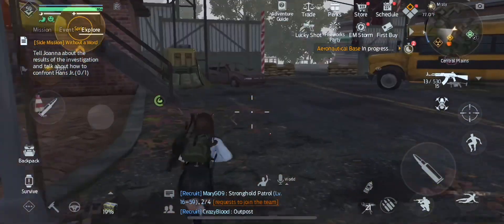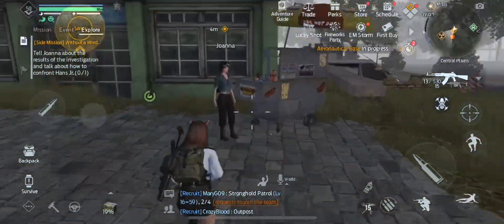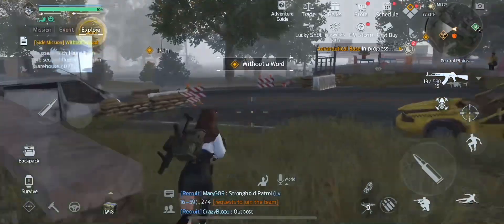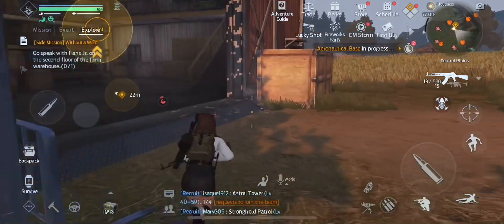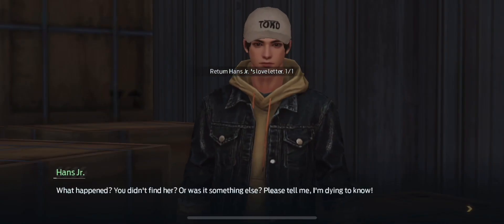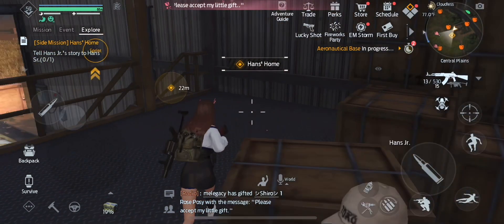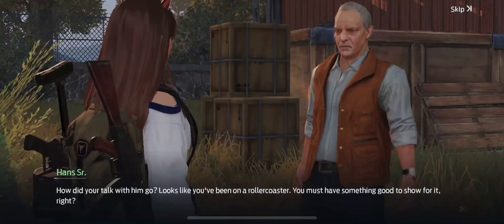Now we have to run back and go talk to Joanna again. Then we're going to run back and give Hans Jr. his love letter. Just follow the prompts in between the cutscenes, and then you have to run down and talk to Hans Sr. After a short cutscene, it will complete the quest.